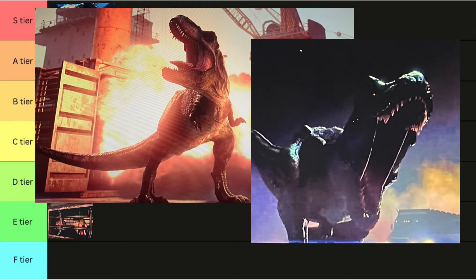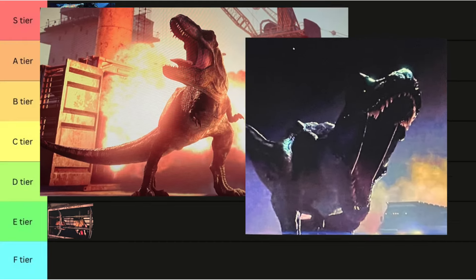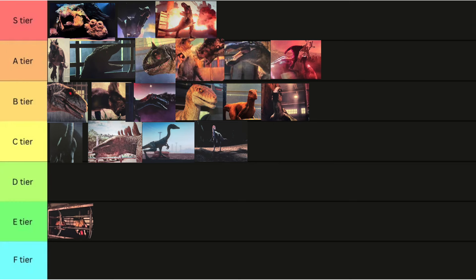Now, for more drama and polarity. Rexy is easy S tier. I like the T-Rex. It's not scientifically sound or accurate, but I like it nonetheless. Same for the other T-Rex, who is currently unnamed as to whether it's Doe or Big Edie, which is a terrible name, but I like the design anyway.